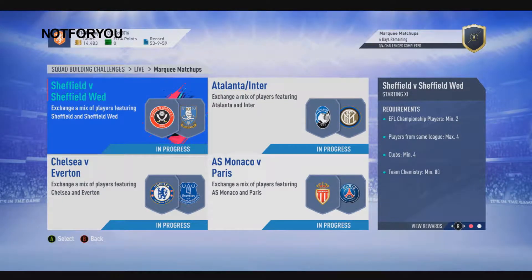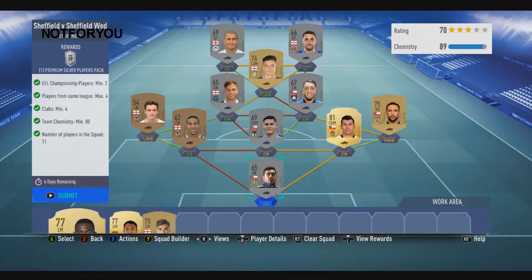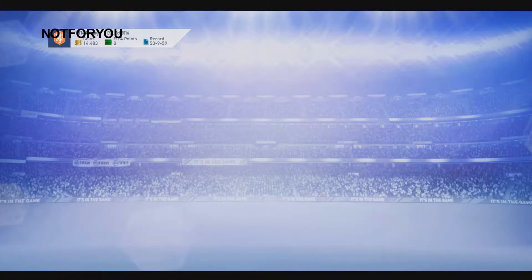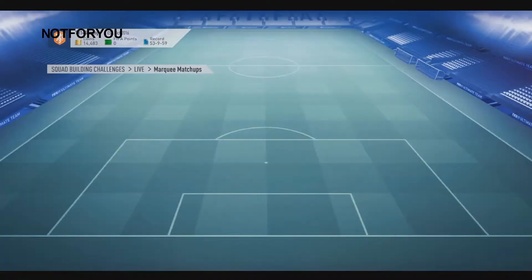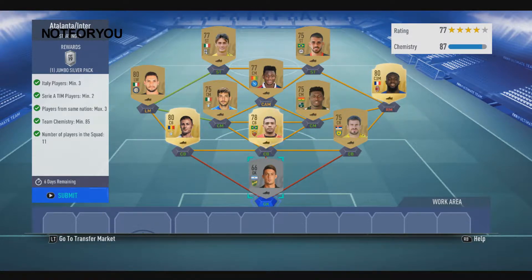I already filled them in as usual. I made this one with 89 chemistry for the premium silver player pack. Then for Atlanta Inter, I made it like this — I used all Serie A except for one, and most of these are untradables, so I get to get rid of a lot of untradables, which I'm happy about.